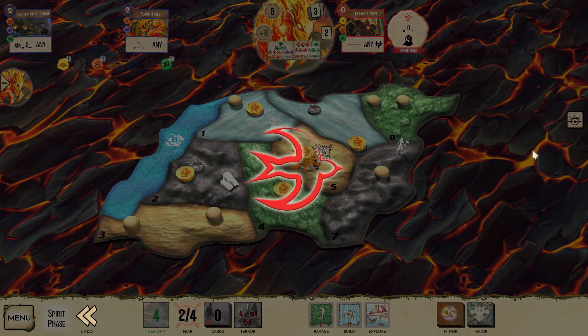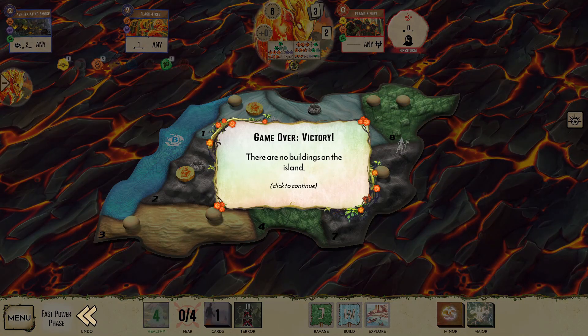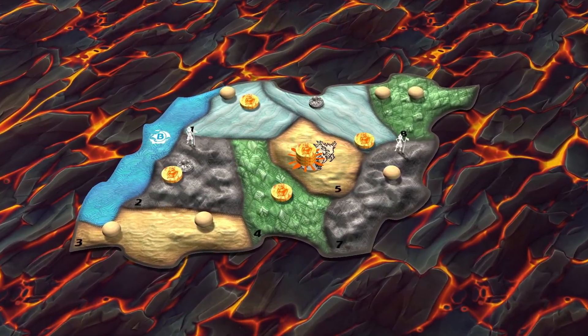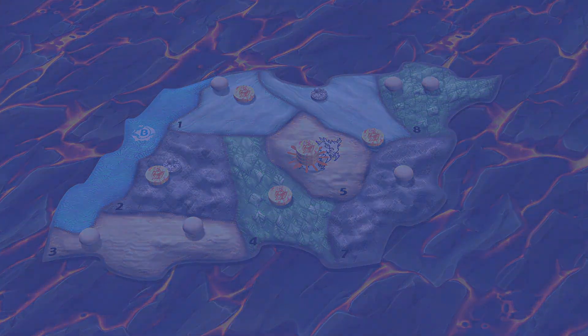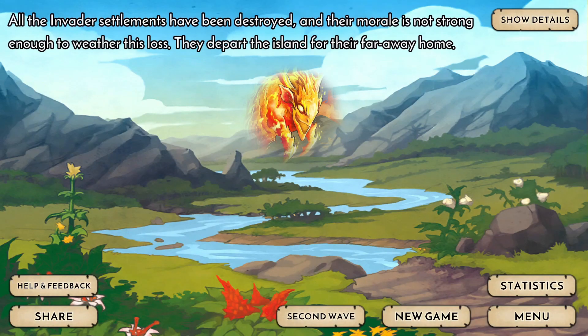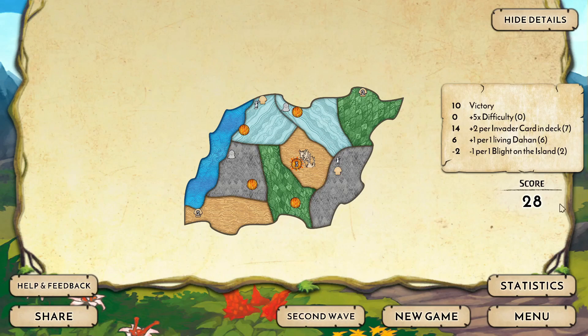Some final thoughts on Heart of the Wildfire. If your starting sands has the town, consider playing Flame's Fury turn 1 rather than Asphyxiating Smoke. However, if that's the land that explores, gain a power and place a presence in the other sands, and play Threatening Flames to push the town into the blighted land if possible, and destroy the explorer with Firestorm. Keep in mind that Firestorm and Threatening Flames require your lands to be blighted — cleaning the land before your dawn can make things complicated. Waiting to reveal your second fire until you have two card plays means you can at least start cleaning up the same turn, keeping the blight count in equilibrium. All right everyone, that's all I've got. Hope you gained some insight, and good luck in your next games!